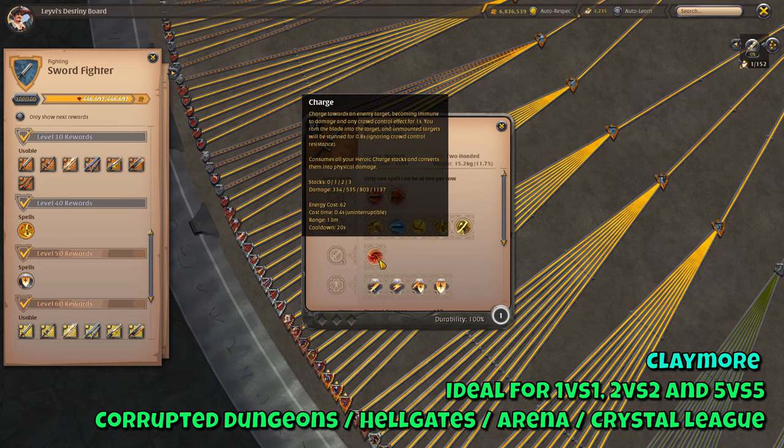Next up is the Claymore, which is pretty similar to the Broadsword but definitely sees more play in 5v5 content such as Hellgates, Arena and Crystal League. It's also very present in 1v1 and 2v2 content such as Corrupted Dungeons and Hellgates. Although the E skill, Charge, is single target just like the Broadsword, it's very scary due to the stun it provides. Aside from having a stun on your E, you also become immune to damage and CC effects for one second upon use. It's the perfect weapon to single out a target for your team to burst down as quickly as possible, which is why it's played in competitive 5v5 content.